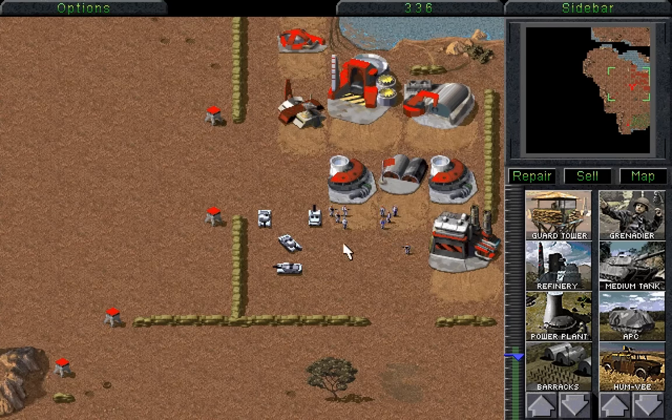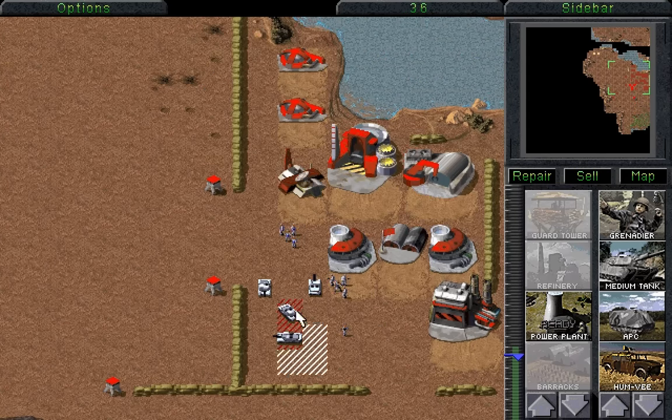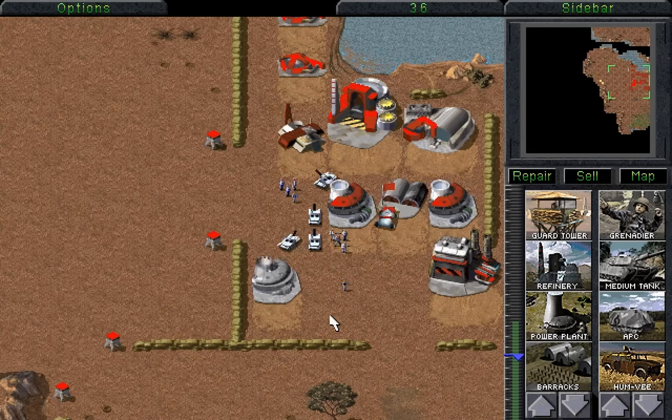It's quite a nice base, really. We could do with another power plant. In fact, we'll build a power plant now. We don't want to run out of energy, after all — that would be terrible. Construction complete. We could build it there — actually, that's a good place to build it. Let's build it here.